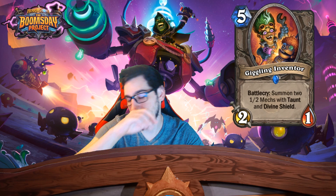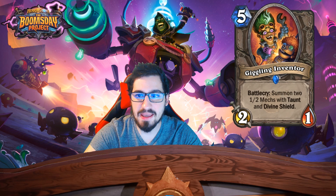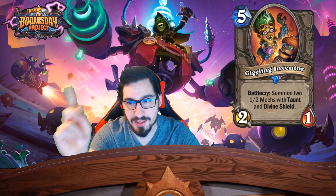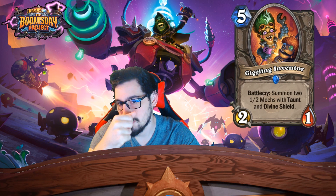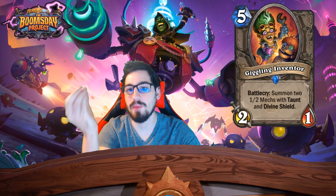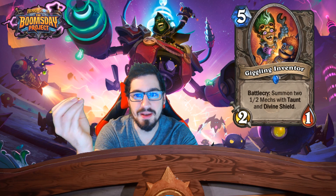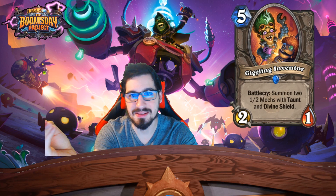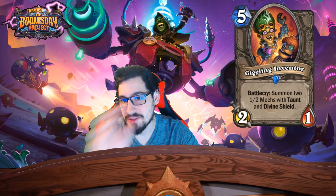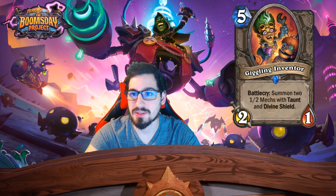Next card — five mana 2/1, battlecry: summon two 1/2 Mechs with Taunt and Divine Shield. So it summons two Annoyotrons. They basically printed another really solid five-drop. Right now we have Fungalmancer — good if you have minions on the board — and now this Inventor — good if you have no minions. This card is good in Arena, good for free-to-play players, good for mid-range and aggro decks. I think this card is really really good.